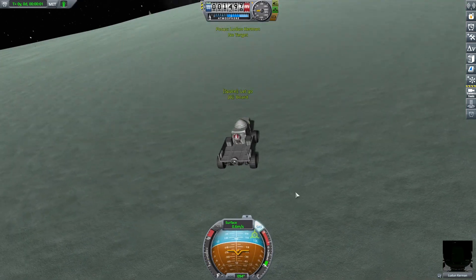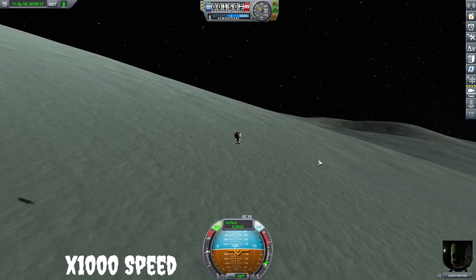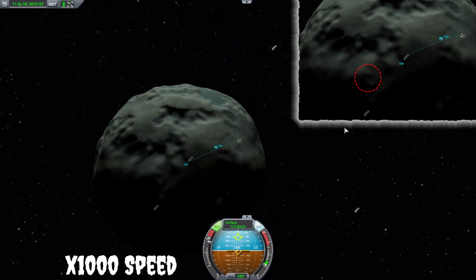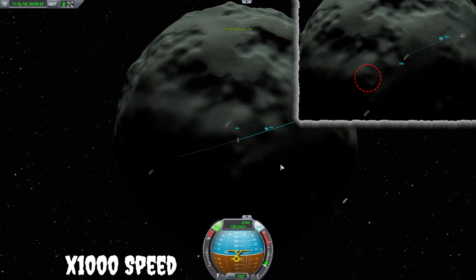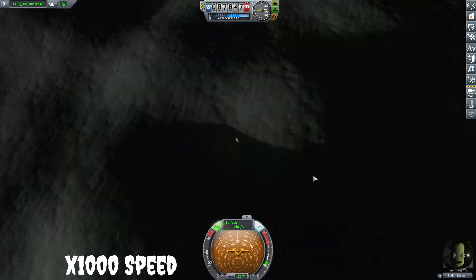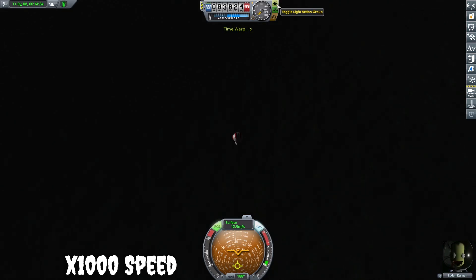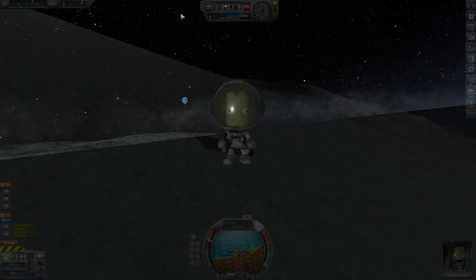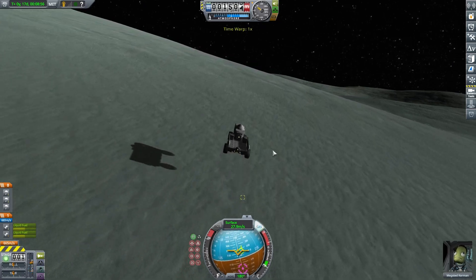We're getting Luden Kerman out at the very south pole. There's a little weird graphic thing on the south pole where you can tell exactly where the pole is, so that is where we're headed — just gives us a little target to aim for. You can see the little green square there. We have about 50 kilometers until we hit the south pole.